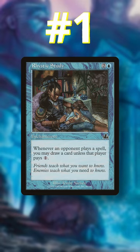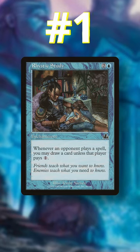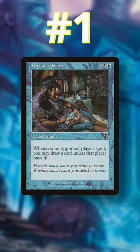Number 1: Rhystic Study. A draw engine, a stax piece, the most annoying question in the format. Rhystic Study triggers on every single spell and does not have a cumulative upkeep cost. Drop this on turn 1 with a Mana Crypt and you are halfway there to winning the game.